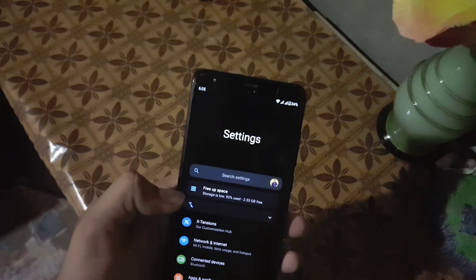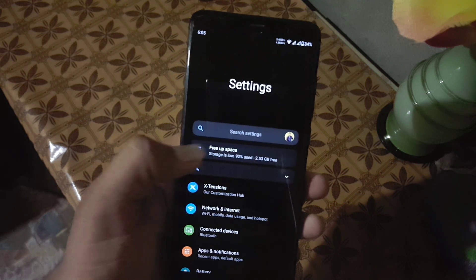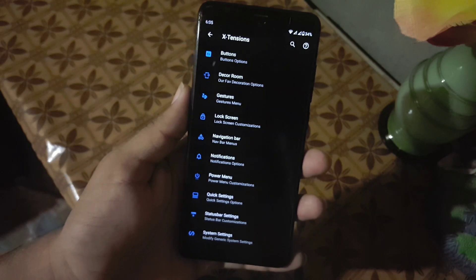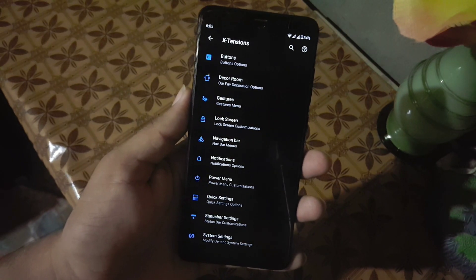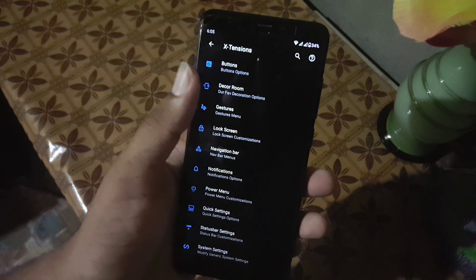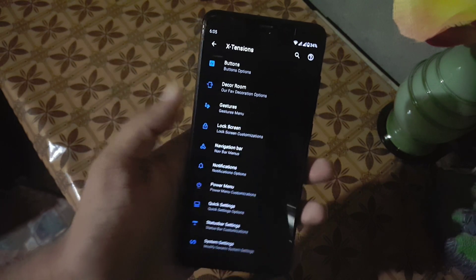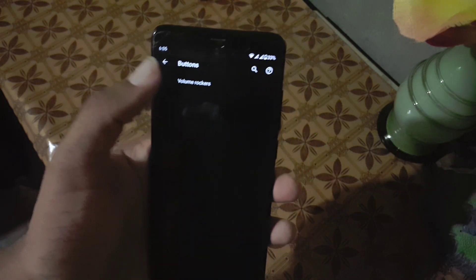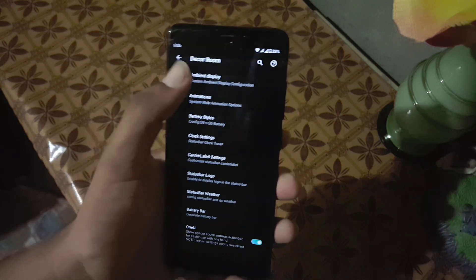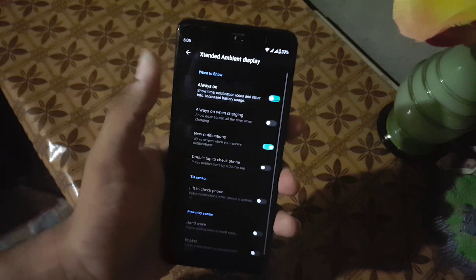You can also disable this from the configurations. Here we have Extensions, which has all available customizations. First of all we have button customizations, and here we have button options. We only have the volume rocker button options. Then we have the Doker ROM — from here you can check the ambient section.